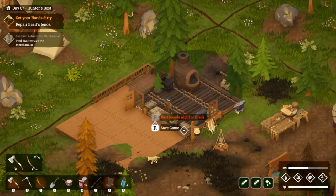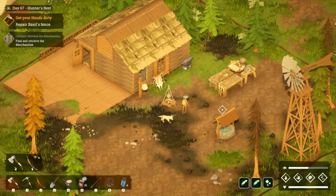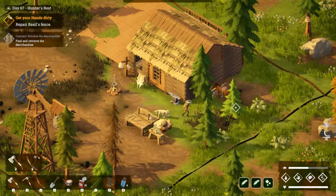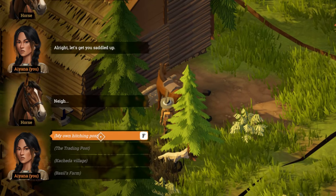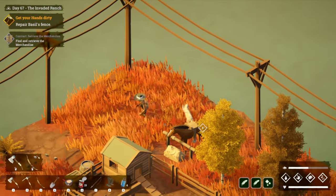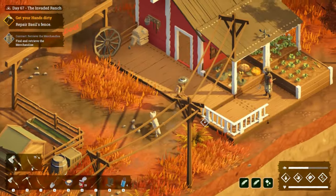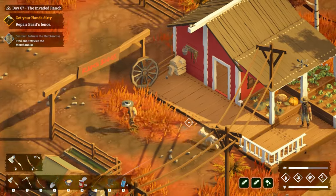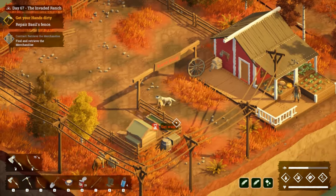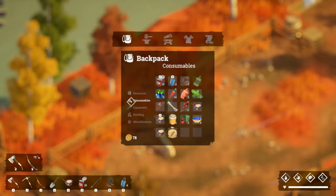Let's go and fix Basil's fence. I can use the fast travel horse from here — that's awesome, I thought I couldn't before. Having this horse honestly makes the game a lot more enjoyable. Here's the broken fence — I need to use the building hammer. Where is that... oh no, have I left it at camp?